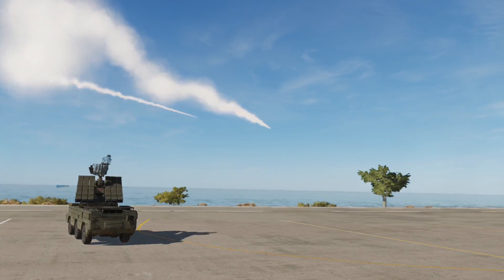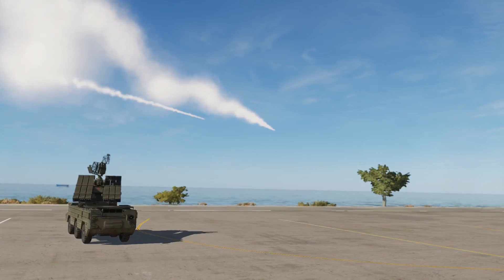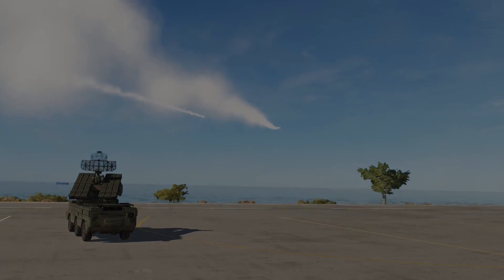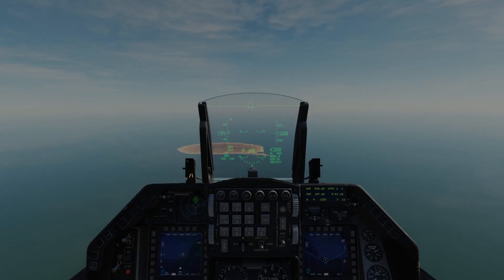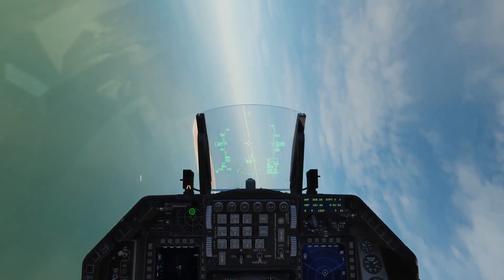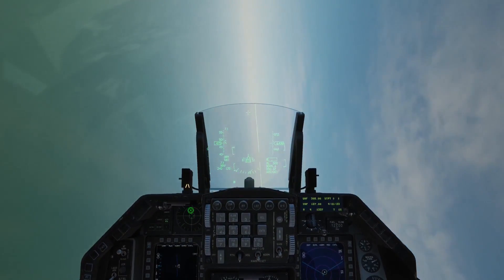The first missile evasion tactic we will be talking about today is the beaming defense. To employ this defensive tactic you will just need to put the missile battery on your 3-9 line — put the radar on your 3 o'clock or your 9 o'clock and hold it there until the missile is defeated. This is not to be confused with notching, which is employed the same way but with the intent to confuse the radar itself.